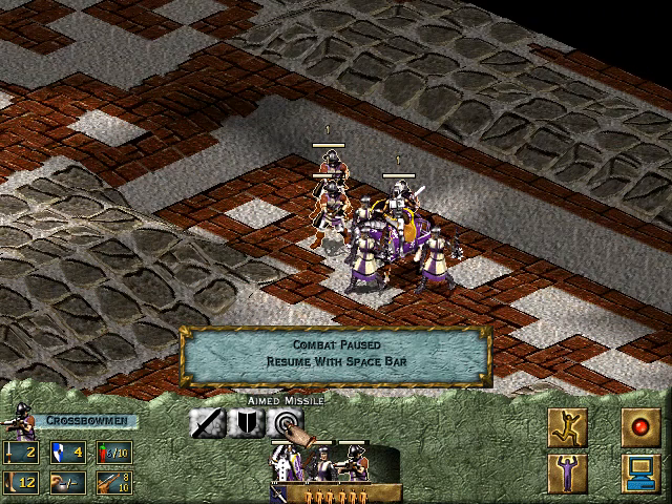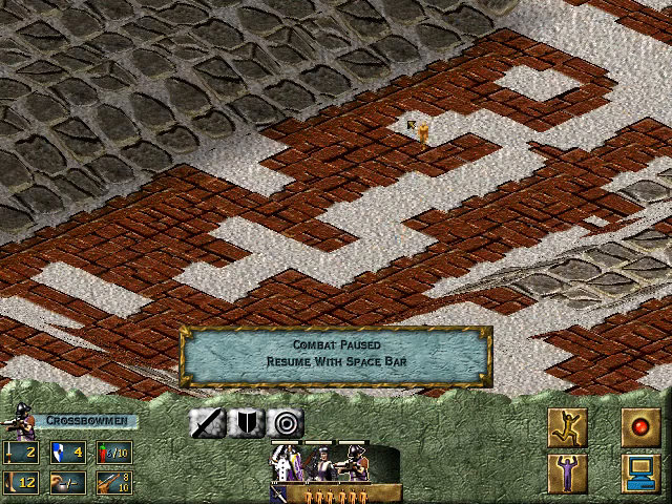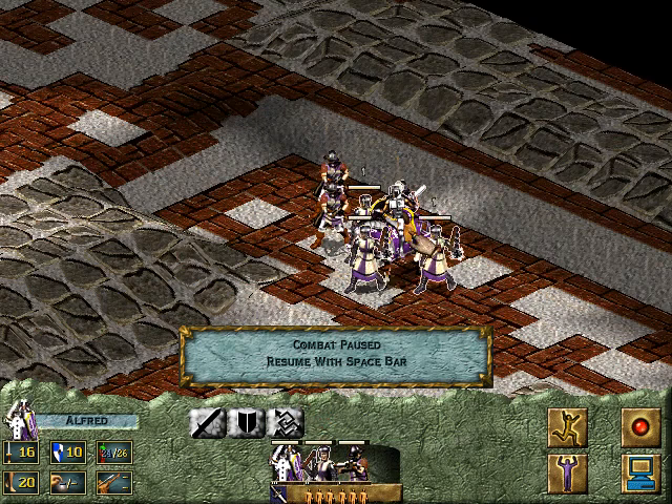There's another thing — Aimed Missile. I'm not sure exactly how much more damage it adds; I think maybe it adds about half on or something, probably. That's how everything else seems to work. But Aimed Missile will take much longer to hit — it'll try to shoot where the character is moving, and then it'll just do much more damage.